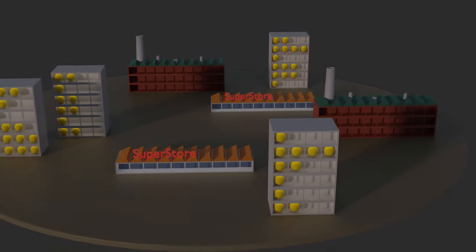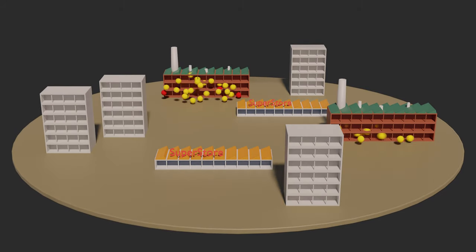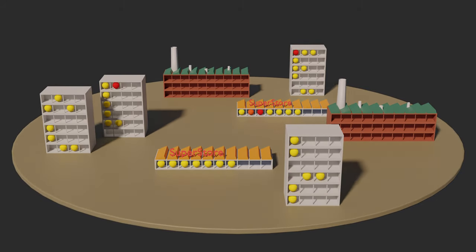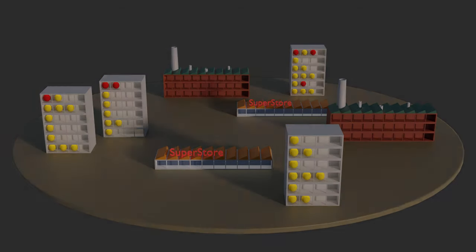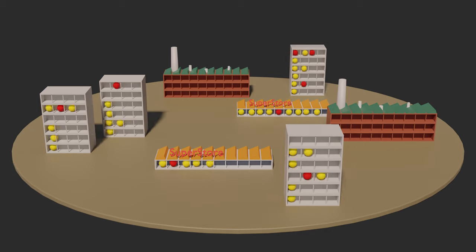But what if a virus starts to spread in this model society? Will it be enough to test marbles and to quarantine the known cases? Or will it be necessary for all the marbles to take action and reduce the number of social contacts?